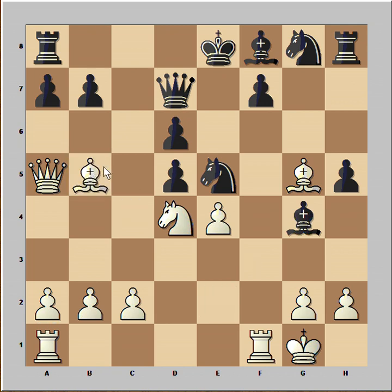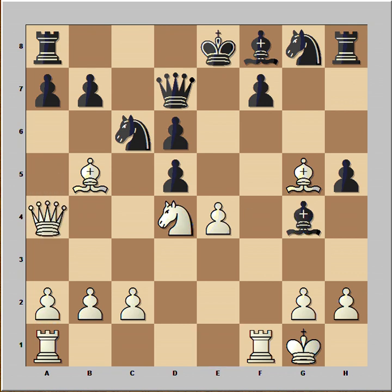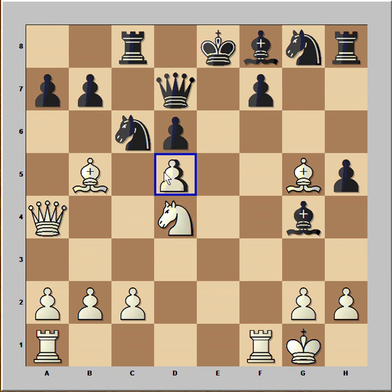Bishop to b5. Knight to c6 and black was counting on this variation. If pawn takes on d5 then knight takes queen and black is winning. That's why white played queen to a4. Rook to c8. Pawn takes pawn and this is a lost position for black.